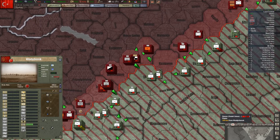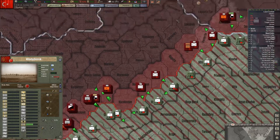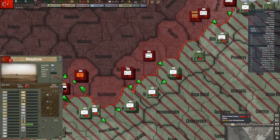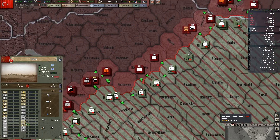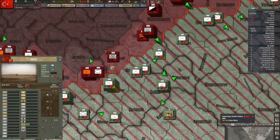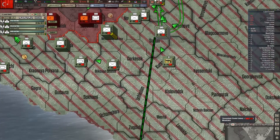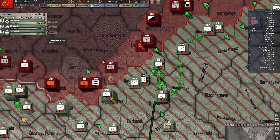However, some pretty heavy counterattacks have been occurring, and we have had to withdraw from a couple of provinces just to keep our units from being severely depleted and to maintain our defense, because we really can't afford for these guys to get exhausted. But we have some more divisions moving into position here.